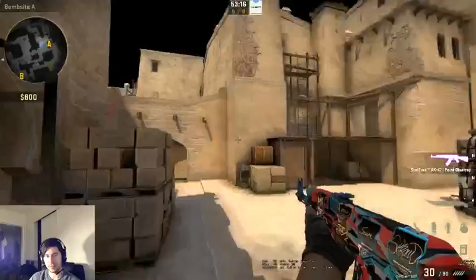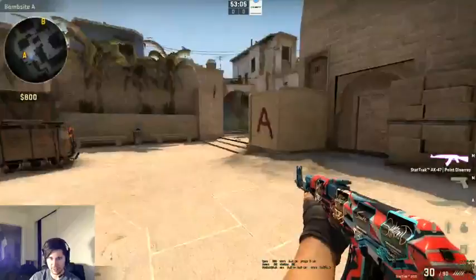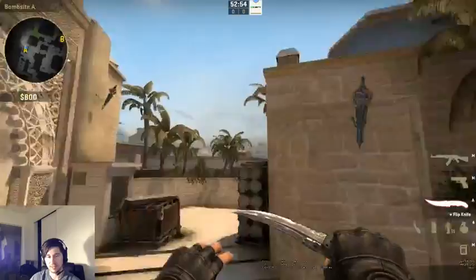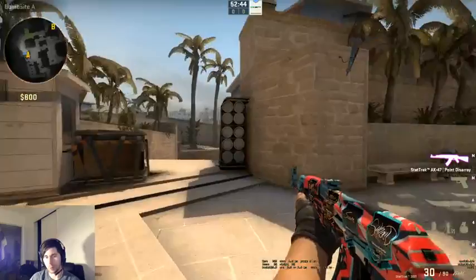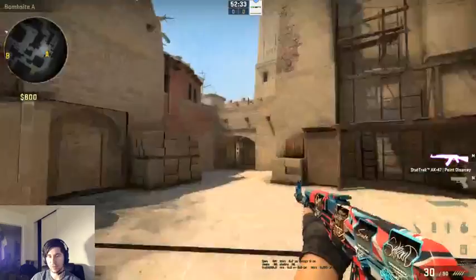That's what it means when pros say they had a 'dry entry' or 'clean entry' — nobody was on site. The CTs were playing retake spots, letting you have the bomb site and saving their utility to come retake. That's why it's really important to get an entry frag on one of those guys in the smokes — you strip the team of utility and pick up something for yourself. By the time I die as entry fragger, I'll have already used all my utility.